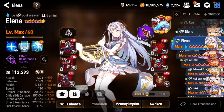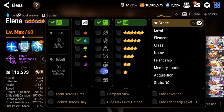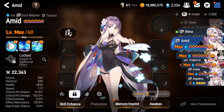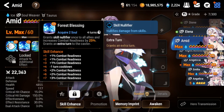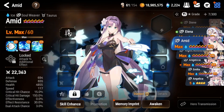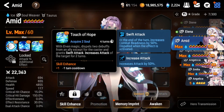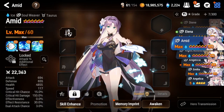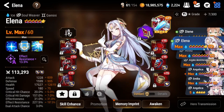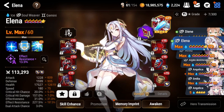If you don't have Elena, you can use another soul weaver like Amid. Amid has decent cleansing because her S2 gives an extra turn to cycle debuffs off herself, and her S3 dispels two debuffs. However, if you use Amid you'll definitely need to manual the boss, since Elena just has more cleansing with both her S1 and S3 making auto runs more consistent.